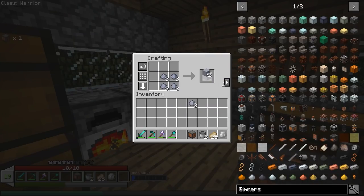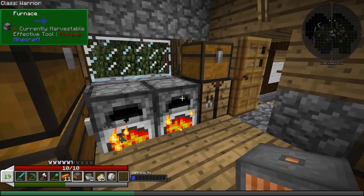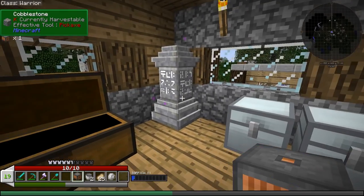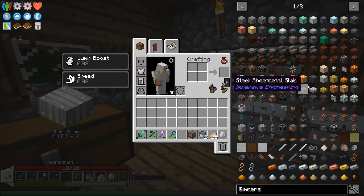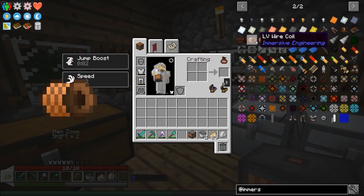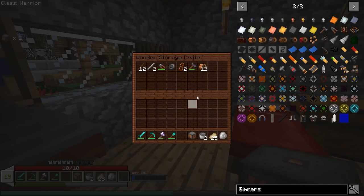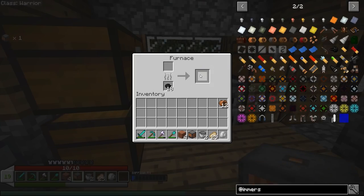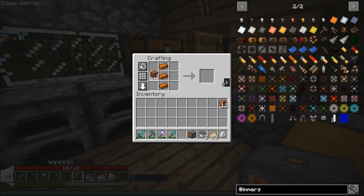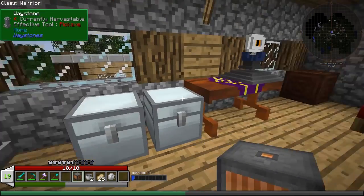We'll smelt those up — one, two, three, four. Toss the copper in there as well. We'll need four hardened clay pieces and some actual wire — low voltage wire coil. Oh, a whole bunch of that, so this will be fine. Okay, so we've got our hardened clay, we need three copper ingots. There we go — now we have everything we need for a little bit of power generation.